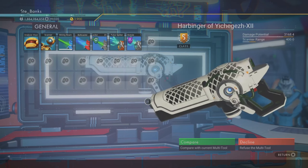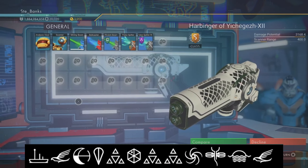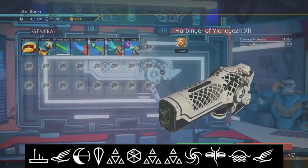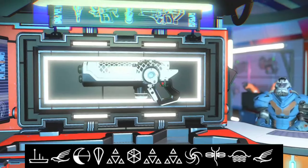And the portal coordinates you're going to need to get your hands on this awesome and incredibly rare white and black experimental multi-tool are: Boat, Bird, Eclipse, Balloon, Atlas, Voxel, Atlas, Atlas, Galaxy, Dragonfly, Sunset, and finally Bird.